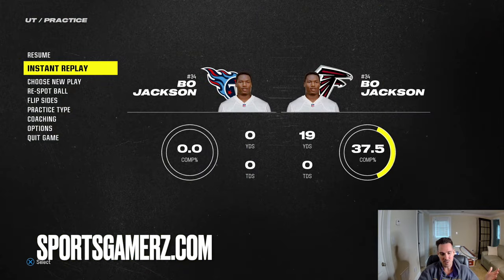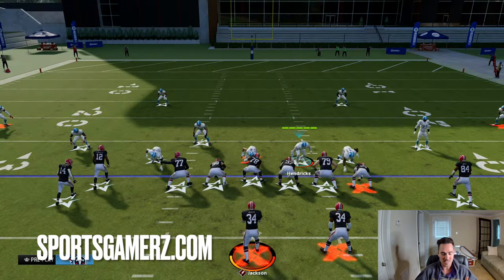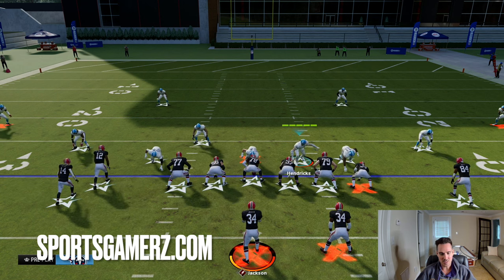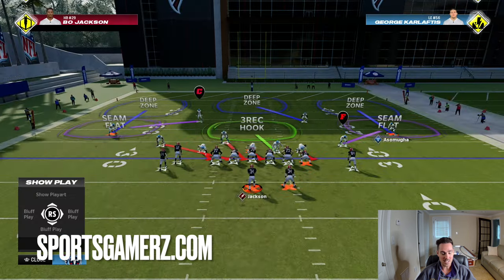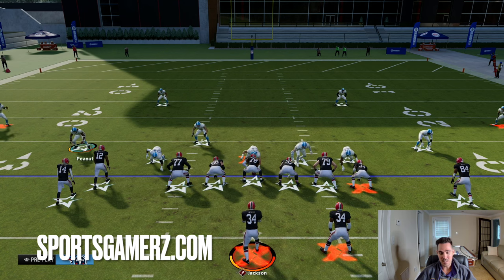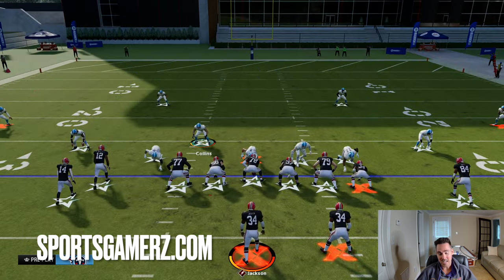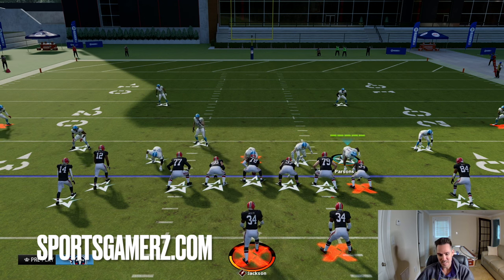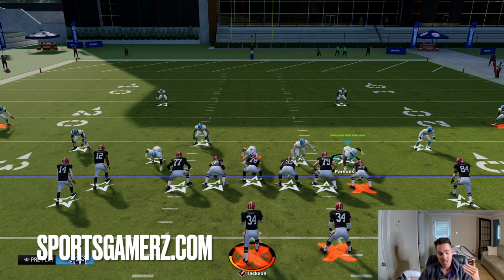I want to break down some different ways to set up this blitz and the different coverage adjustments. For abilities, definitely have mid zone KO and deep zone KO on your safeties and corners. For slot corners, I like flat zone KO and mid zone KO if possible. And for my D-end on the right of the screen, I like Under Pressure, because I put them on contain a lot. So if they have Roaming Deadeye and try to roll out, the contain should be close enough that Under Pressure will force bad throws.